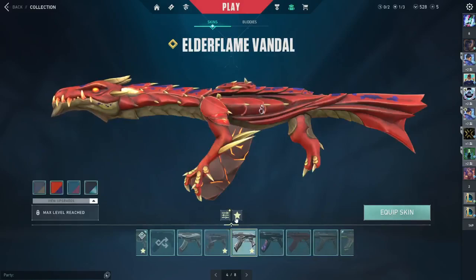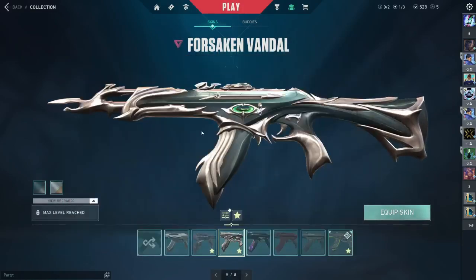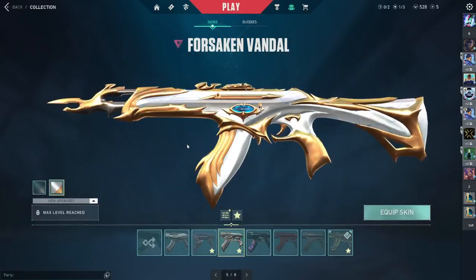I also have the Forsaken Vandal — both the green one and the gold one. This is my favorite Vandal skin, the Forsaken Vandal.